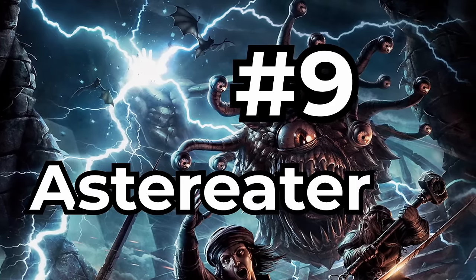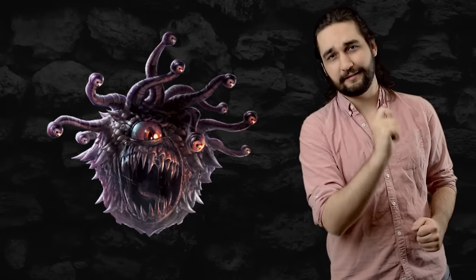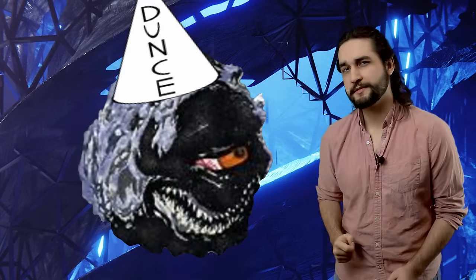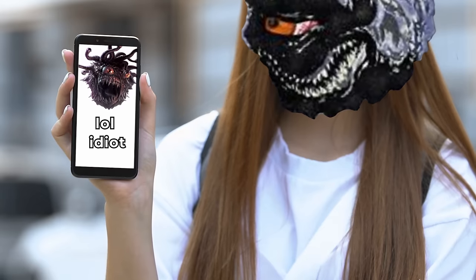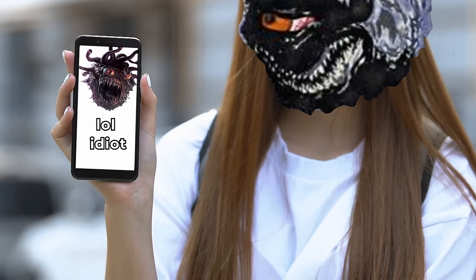Speaking of Beholderkin, number 9 on our list is certainly related to the Beholder. The Astereater is a massive asteroid with a singular eye in the center of it that looks a lot like a Beholder but without the eye stalks. These creatures are pretty simple — they like to eat, and they especially like to eat sentient creatures, so that's what they do. They're not the smartest, which unfortunately means that almost all other Beholders hate them even more than Beholders already hate other Beholders, because they view them as a blight on the Beholder reputation for near-genius intellect. Oh, they look like asteroids and they eat people. I get the name.